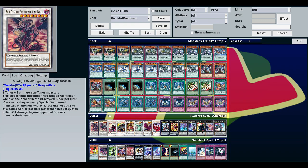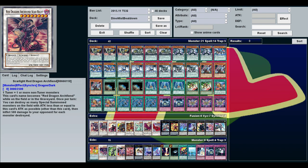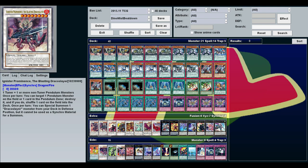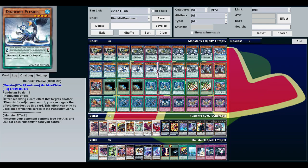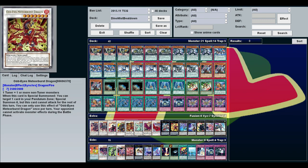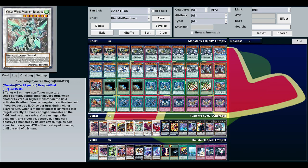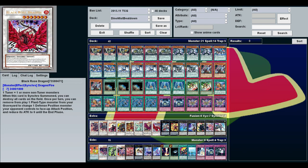For the extra deck I basically picked the best level sevens and eights. Scarlight Red Dragon Archfiend can blow up anything with less than 3000. Ignister Prominence is great especially against pendulum decks. Blood Mefist is here for burn damage — kind of like a rank four Gagaga Cowboy substitute. Dark Strike Fighter can also burn for game. Meteor Burst is a good attacker, Clear Wing Synchro is probably the best defensive level seven synchro — decks like Lightsworn can't deal with it. Moonlight Rose Dragon is useful for sending cards that can't be destroyed back to the deck. And Black Rose Dragon of course.